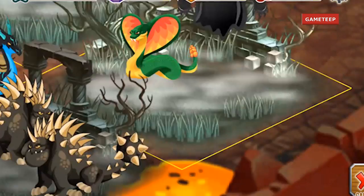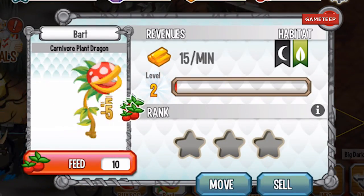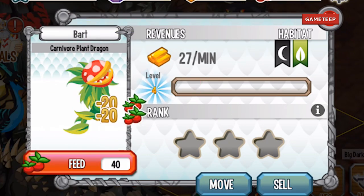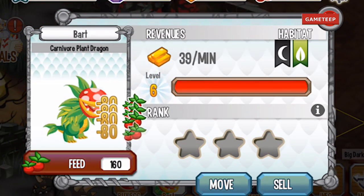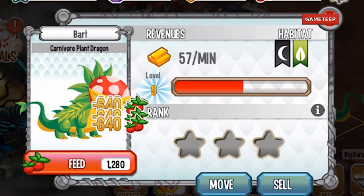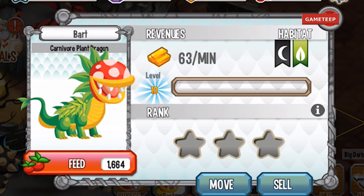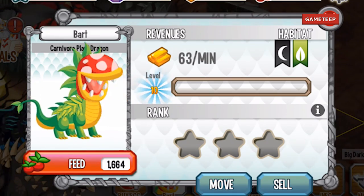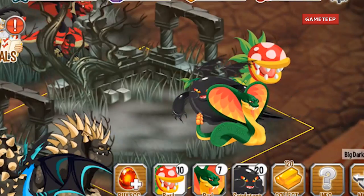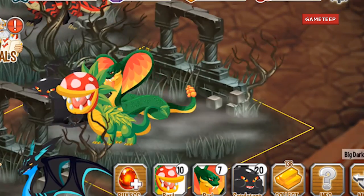Hello everyone, welcome back to another video of Dragon City Mobile. Today we are here with the Carnivore Plant dragon, and we are going to breed this dragon in the game. The Carnivore Plant is a two-element dragon — it is an element of Dark and Nature, or Dark and Plant, really the same thing.